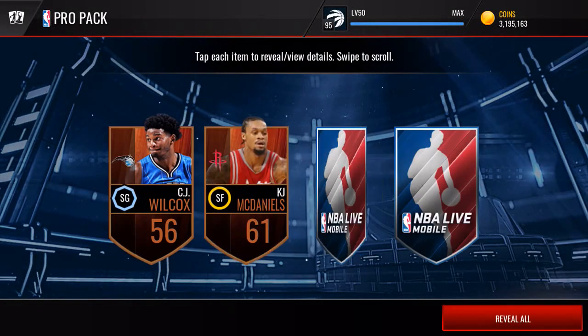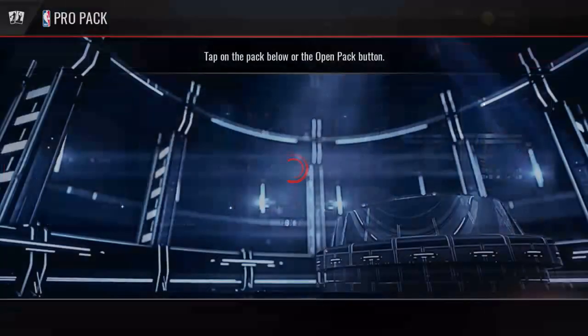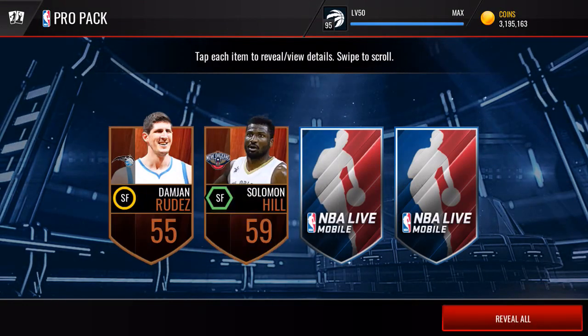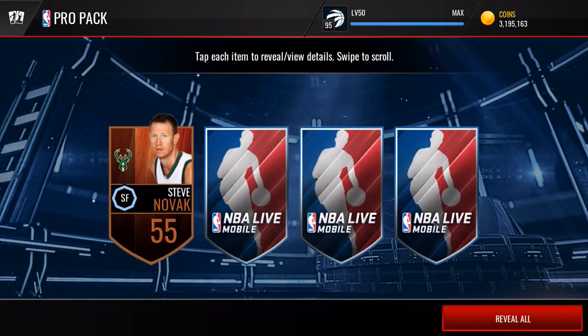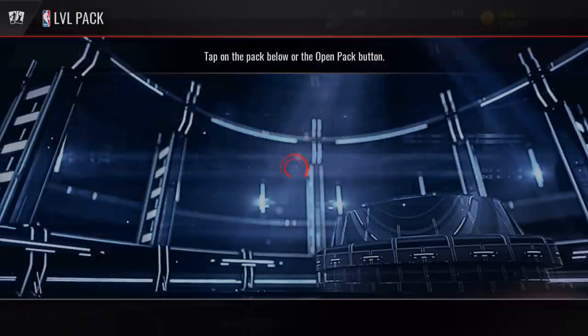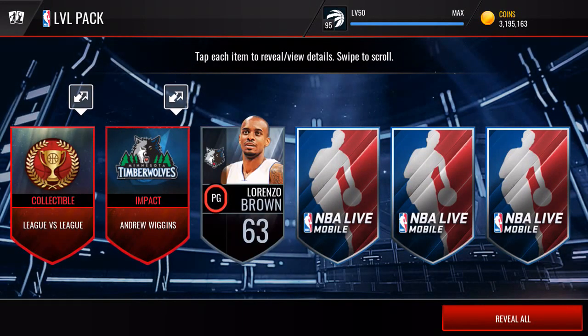So far it's mostly bronzes and silvers with low-end golds, but again — pro packs, not expecting terribly much. It would be nice if we could pack an elite, really nice if we could pack a legend — I have never packed a legend and there's a first for everything. We get a Throwback Perkins — not amazing but he sells for a little bit more. Defensive Bosch will also sell for five or six K, which almost pays me back for the pro pack.